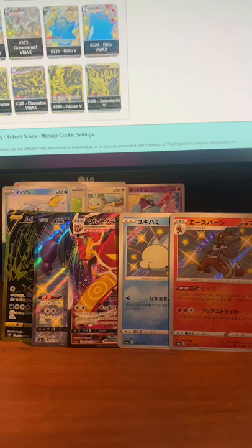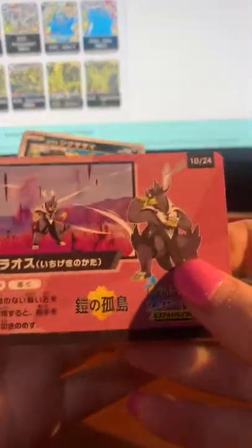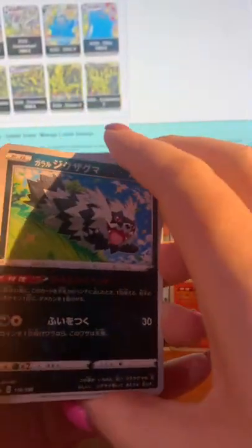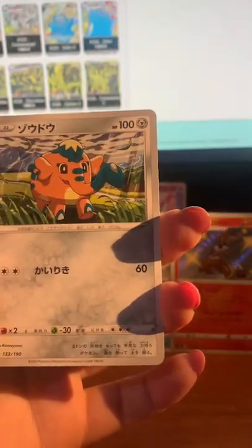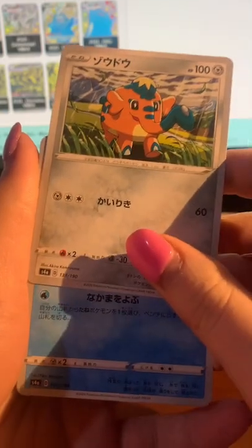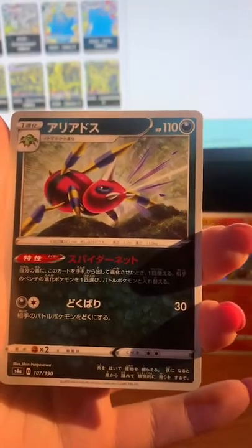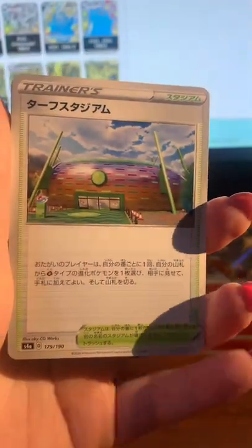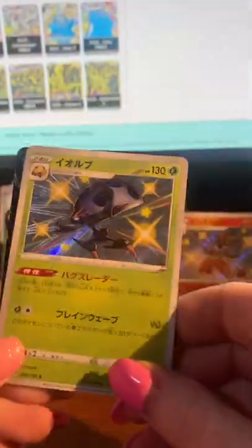Number eight! Okay, we've got the other Urshifu one — rapid strike and single strike I believe. I really like the Galarian Zigzagoon — it's very cute. Don't quote me on what this elephant's called — probably not an elephant — and there's just a normal Snom. Spider. Oh! His name is Milo — Milo's gym, the grass gym.